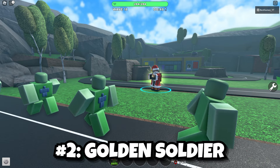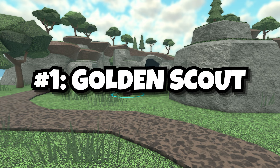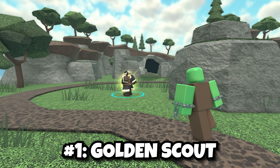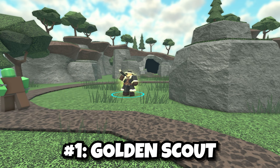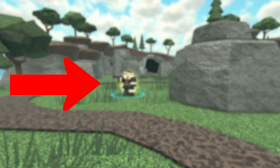The best golden tower is the Golden Scout. It's a very good tower for early game and its upgrades are very cheap. One level 3 Golden Scout, which costs around 2,300, can handle wave 10 Abnormal Bass easily. If you want to learn how to farm correctly, click here — catch you there!